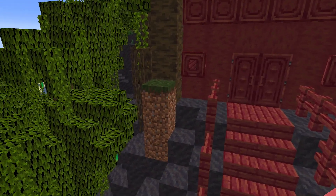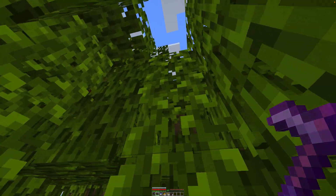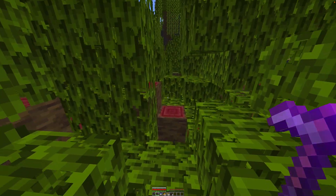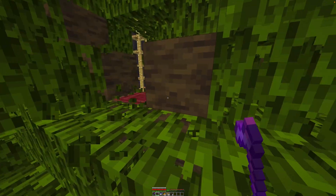The wood is beautiful, but mangrove trees are a pain to harvest. In survival, carry an axe and a hoe. Climb the vines to the top of the tree. Clear the leaves until you find the staircase of wood down to the trunk.